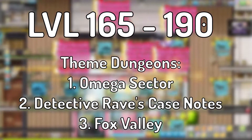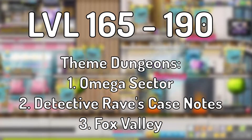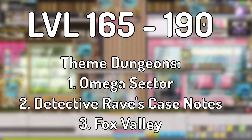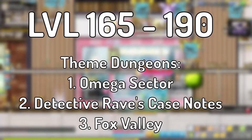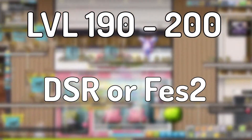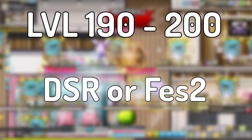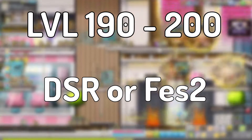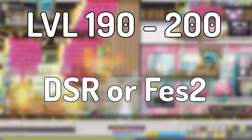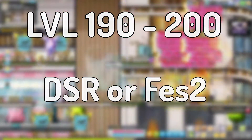Then I just go for the Omega Sector, because it's an easy way to get some easy levels from the story. After that, Detective Rave's case notes, and then Fox Valley at the end. If after Fox Valley you are still around level 196, you can go to the Deserted Southern Ridge or Forsaken Excavation Site 2. Both maps are quite good. And there you go — you've reached level 200.